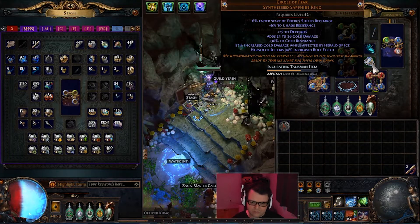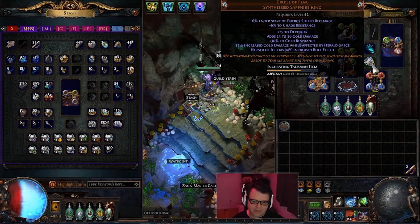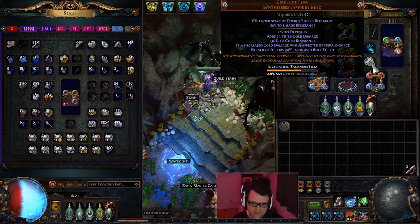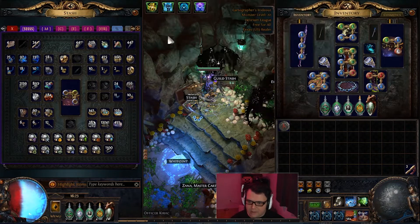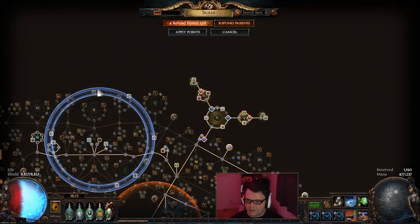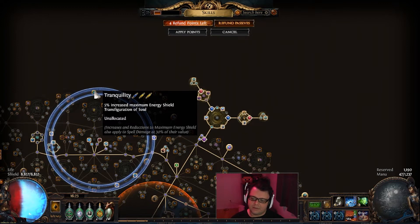These rings were expensive as heck. Both of them have your cold damage affected by Herald, as well as increased buff effect. Pandemonious is also expensive, plus Tranquility is the anoint on that — it has two golden oils, so that was pretty expensive too. It makes sense for us to have this, especially with our energy shield.